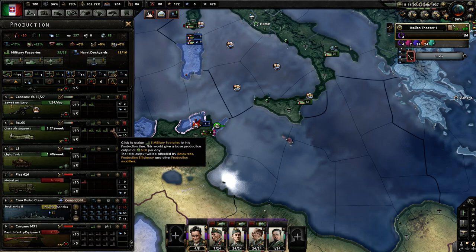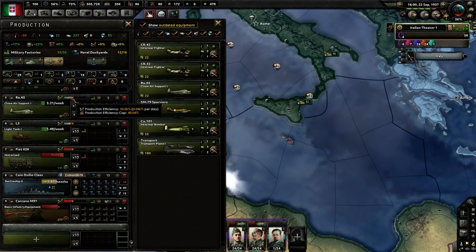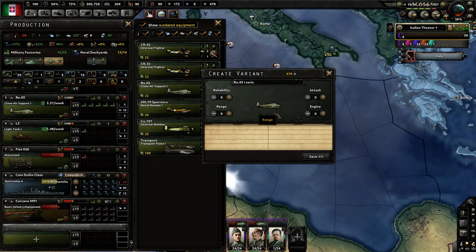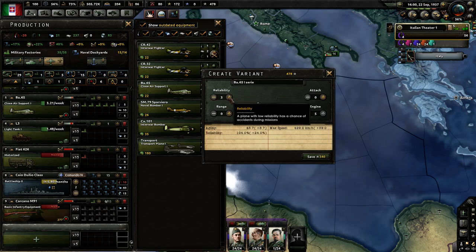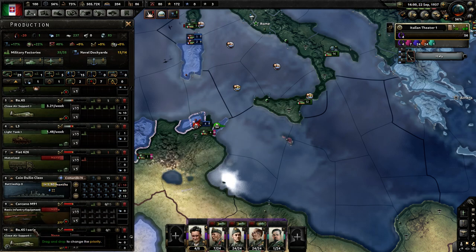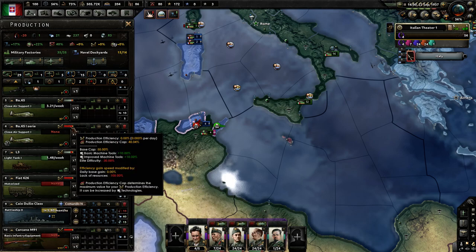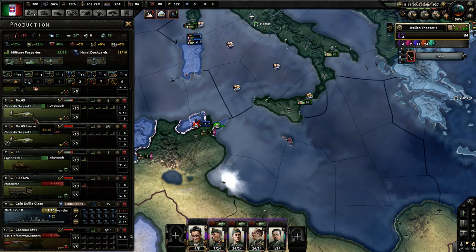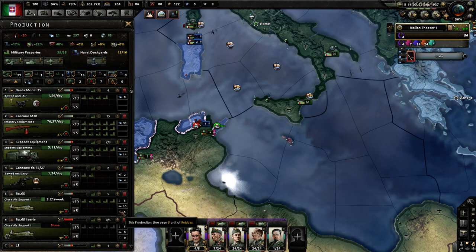I'm just going to keep this right where it is - I don't want to lose my production efficiency. So when I make the variant, for planes I always start with engine first, then go with reliability, and then fill up attack. We're going to start another series here and the production efficiency is going to drop, but we're still going to create the old version. In this way we can get away with concentrated industry and minimize the ill effects of concentrated industry.